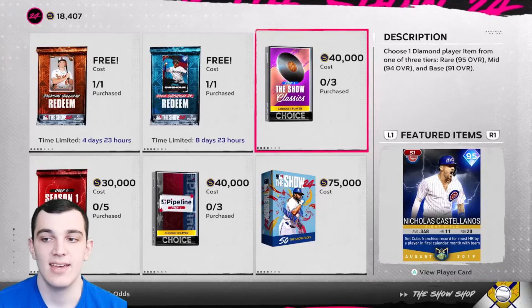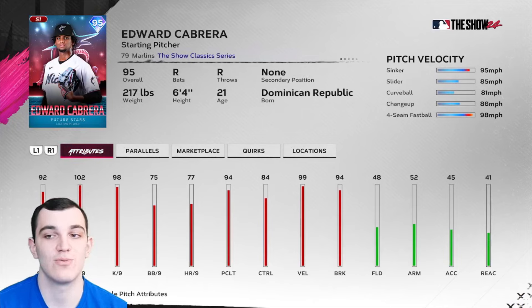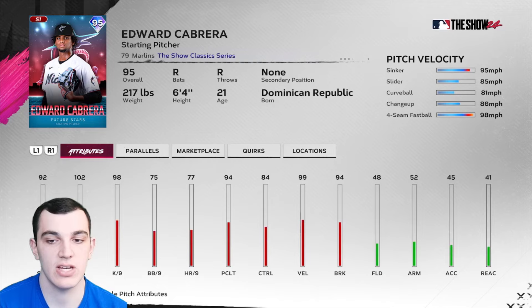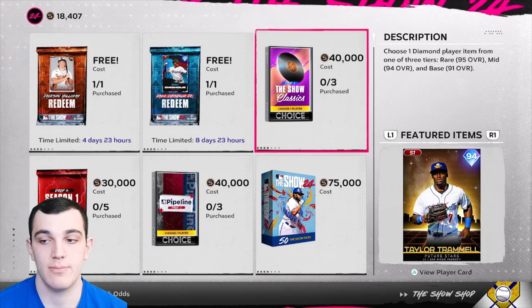For the other 95 we have Edward Cabrera — he is back. This was one of the best pitchers in MLB The Show 21: sinker, slider, curveball, changeup, four-seam. The control is there, the break is there, the speed differentials are there. He is an outlier on the sinker. Those of you who remember playing The Show 21 — this guy was so hard to hit and he's going to be very hard to hit again.